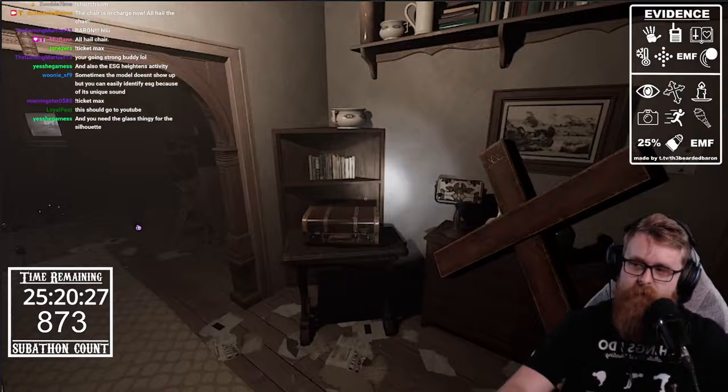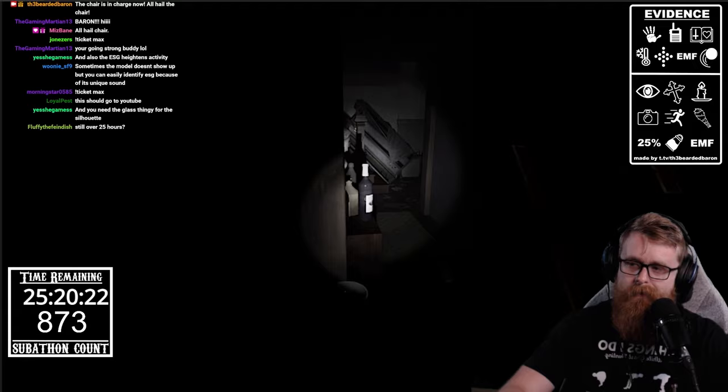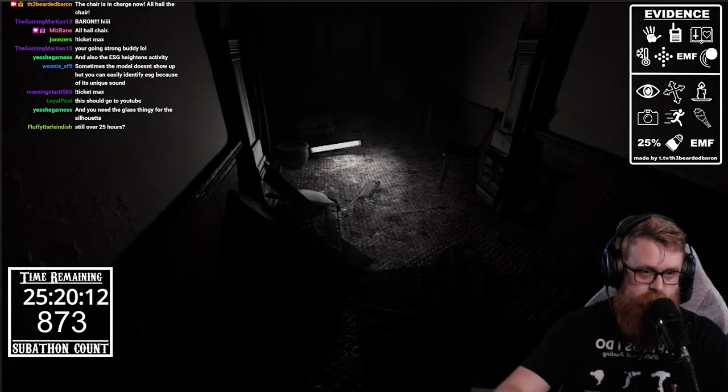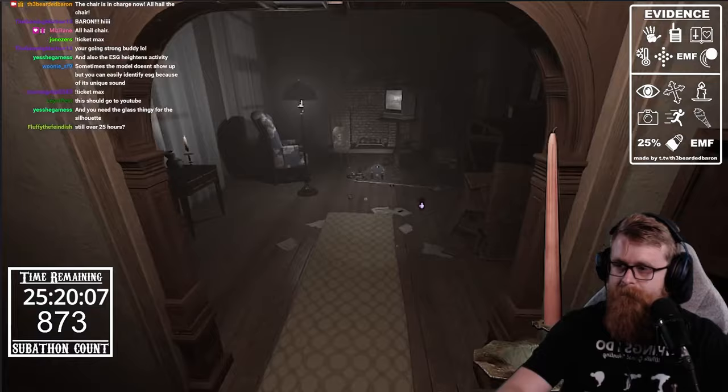Here's the downside — after eating the crucifix, the ghost can turn around and instantly hunt you again. So if you know you're going to get caught or you're trapped, just stand in front of the door so it eats the crucifix, then open the door and leave, because it can re-hunt you seconds later.